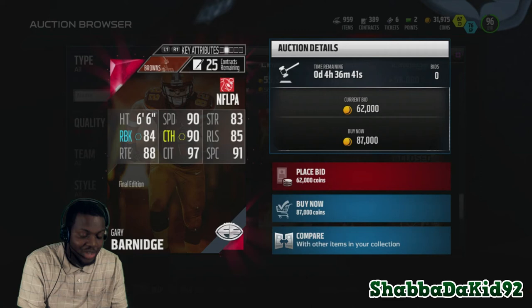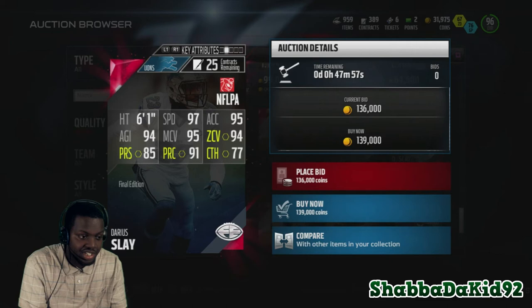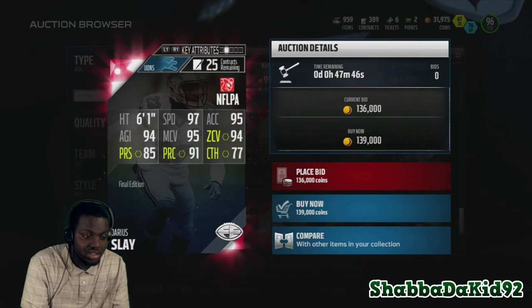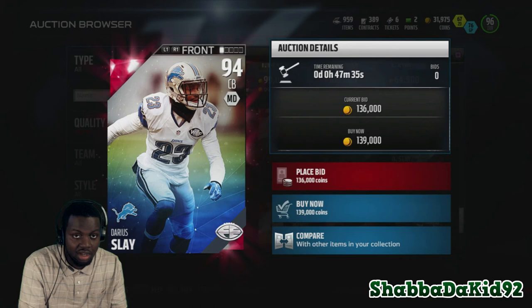Right here is Darius Slade, 94 overall from the Lions. He has 97 speed, 95 acceleration, 94 agility, 95 man coverage, 94 zone, 85 press, 91 play recognition, with 77 catching. They started really putting in good cornerbacks now to keep up with the offense. The 97 speed and 95 man coverage really go hand in hand, and with 91 play recognition he'll jump passes too.